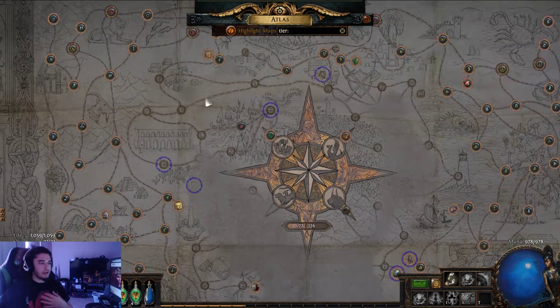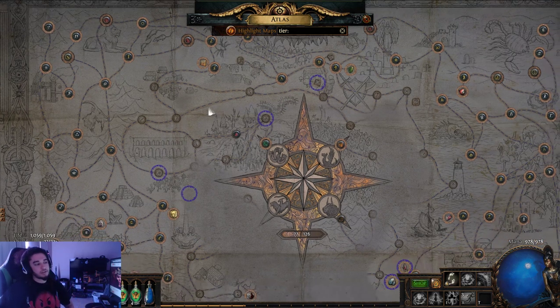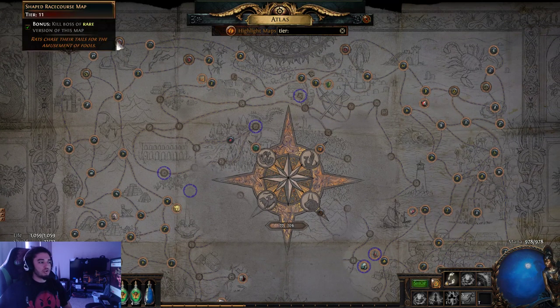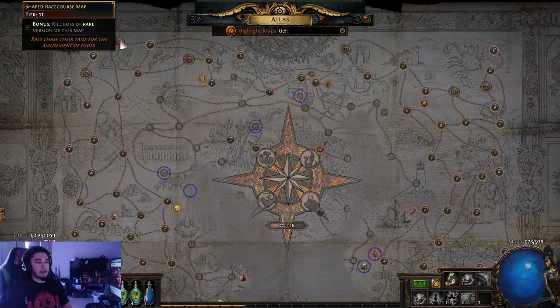What a lot of players do, myself included, is when you get to like the middle tier of maps — basically tier 10 to 15, which I'd call middle and upper tier — you can choose to start shaping. You can actually shape from the beginning, but this is where it's more important to shape your maps to get the density layouts that you want. Previously we would all run certain maps just because other maps have bad layouts or just don't have density.